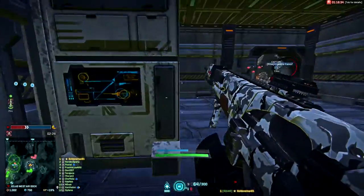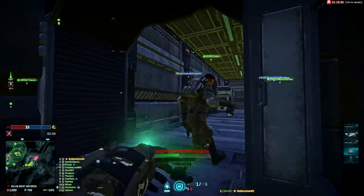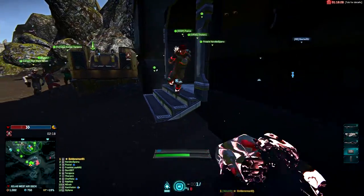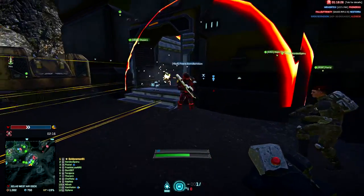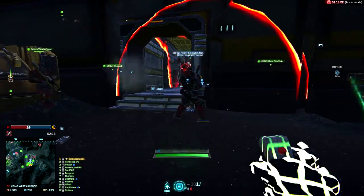Max is incoming — grenades out, enemy max incoming! As you can see, a bunch of scat maxes are incoming and squishy infantry isn't going to do much against them indoors. So we use the doorway as a bottleneck and try to slow down the enemies.